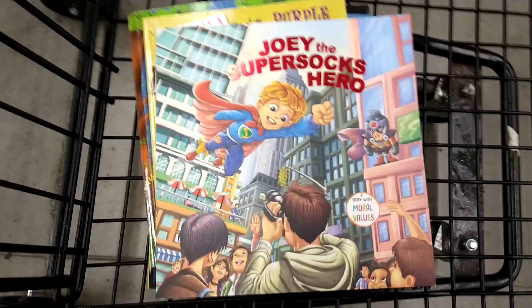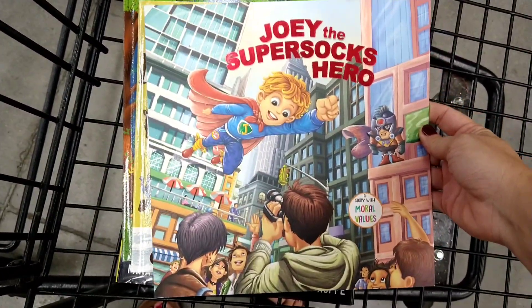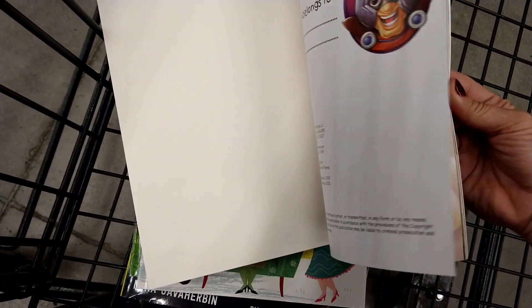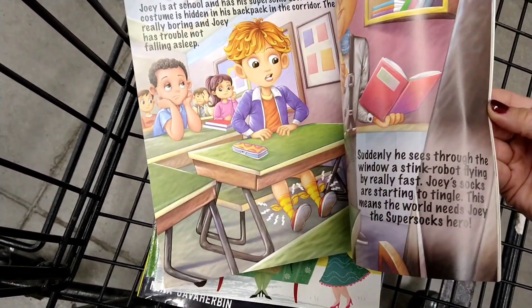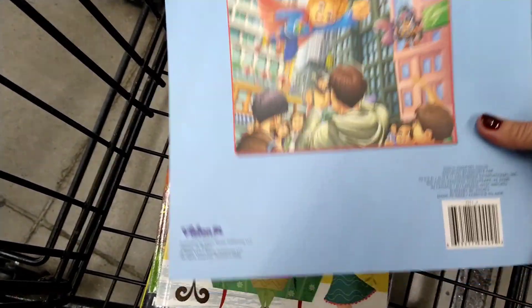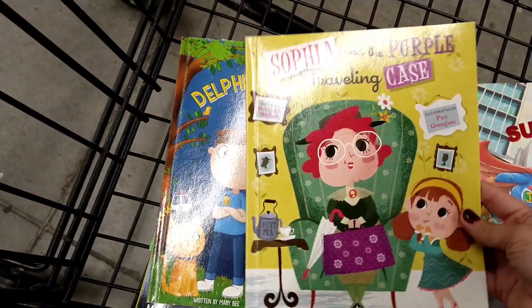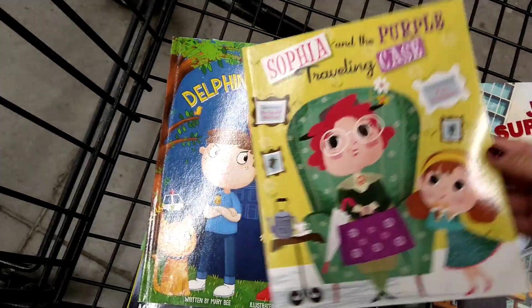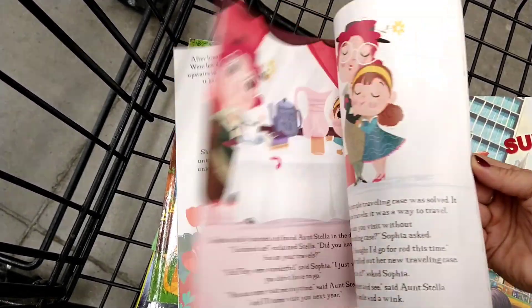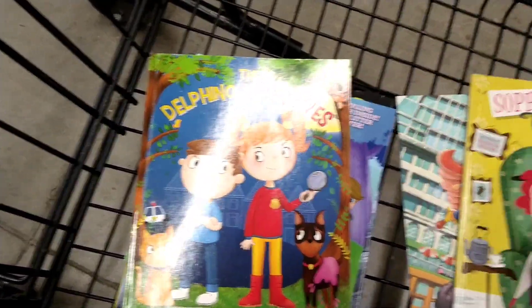I found some more amazing books! This is 'Joey the Super Sock Hero' — the illustrations and pictures are really nice. It's by Vision Street. This one is 'Sophia and the Purple Traveling Case.' These are all amazing books for a dollar twenty-five, especially for kids' books. This one is a Greenbrier brand, so that's really cool — go Dollar Tree!